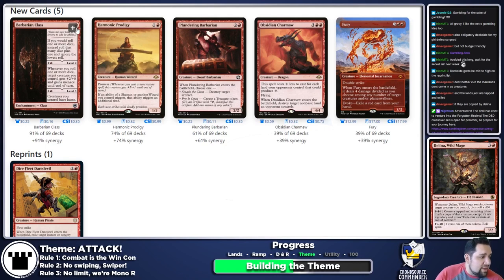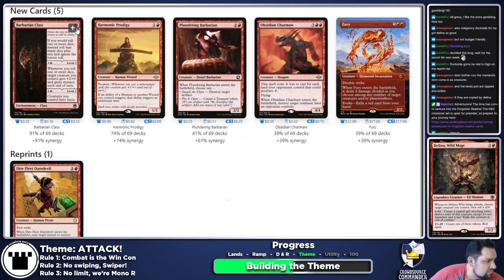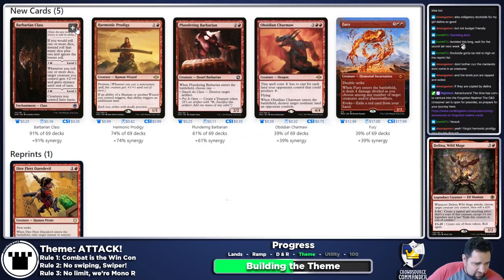Barbarian Class — if you would roll one or more dice, roll that many dice plus one and ignore the lowest roll, essentially giving advantage like in D&D. The next level gives target creature plus two, plus zero and menace when you roll, which helps Delina avoid being blocked. The third level gives all creatures you control haste — like having Anger in your graveyard. We want Barbarian Class. It does literally everything we want.